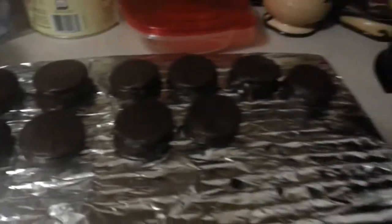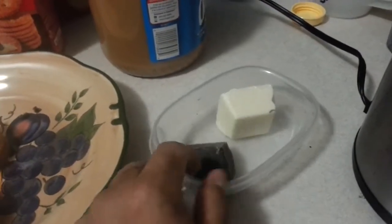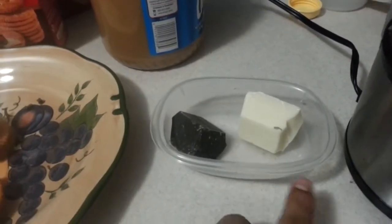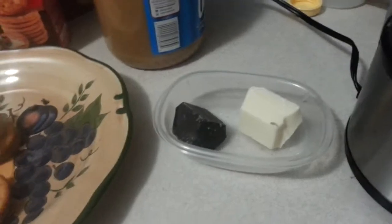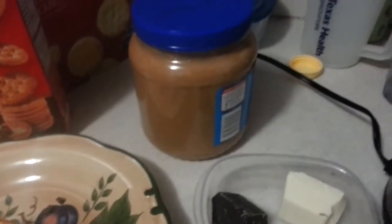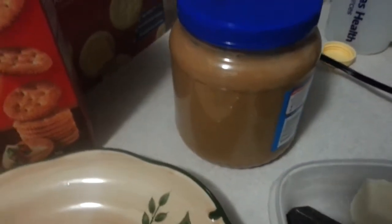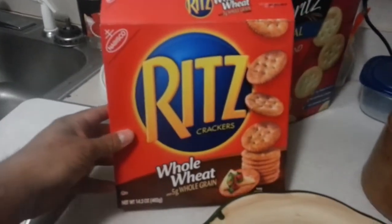Now you can see here I do have a few finished already. All you need for this snack is chocolate and white chocolate. You need a two to one ratio — it doesn't matter how much you make, you just need to plan it out. You need peanut butter; I prefer the crunchy. It tastes better and I just like the texture it gives. And I am using whole wheat Ritz.